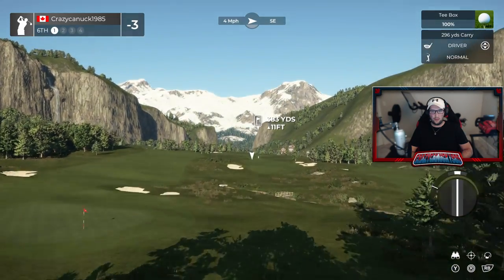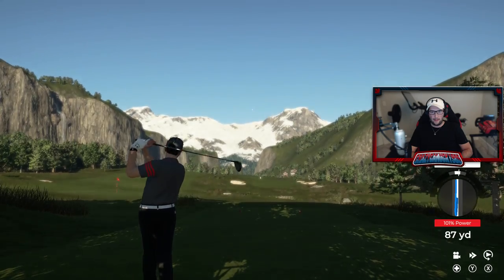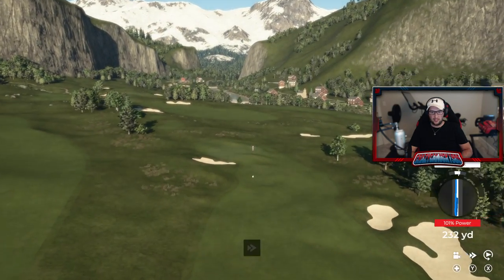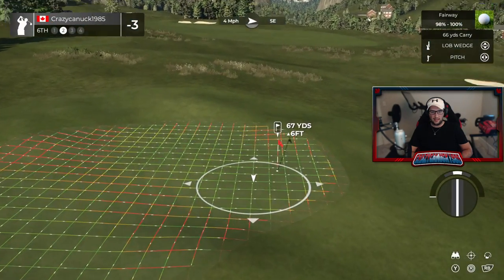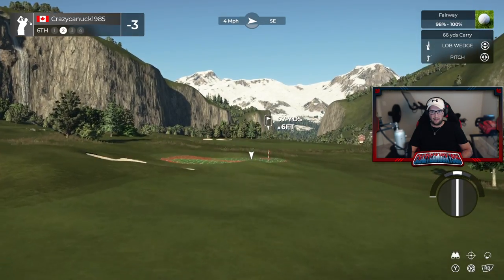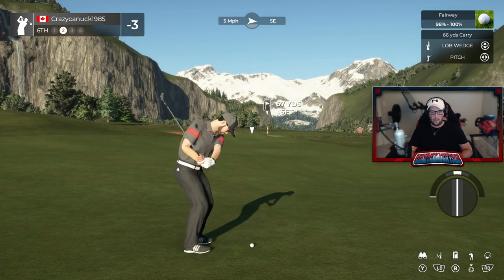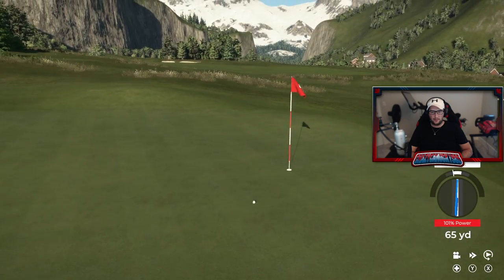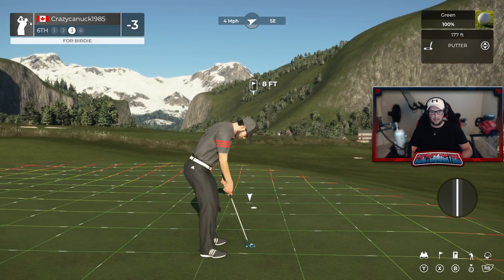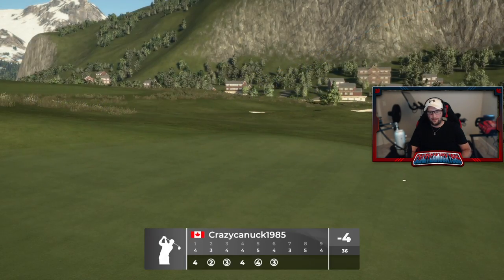We head to the sixth hole — a short little par four. We absolutely hammer that drive. He's definitely used the land here, especially that little hump, to make a very difficult little second shot — a little pitch. This could be good — we're going to get it right over that little hump with a little backspin. And there's a birdie! Nice start — four under through six holes.